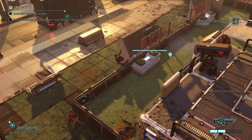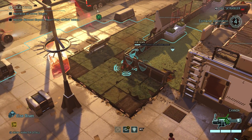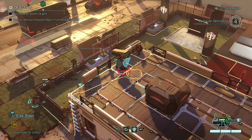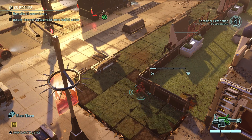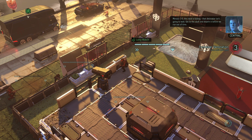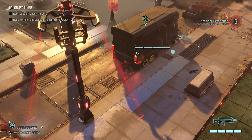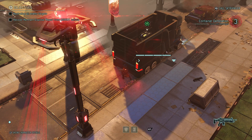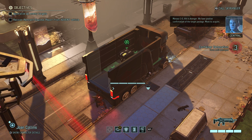Moving to designated coordinates. We're near the objective. This is Avenger — we have positive confirmation of the target package, move to acquire. Next turn I can pull through it. I can do it — job's a good one. Move to acquire. That concrete is just a little more stable and covered.